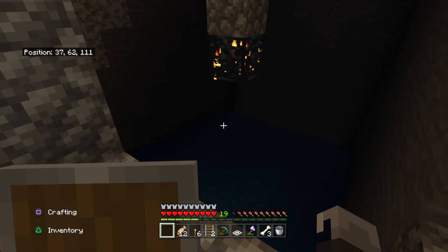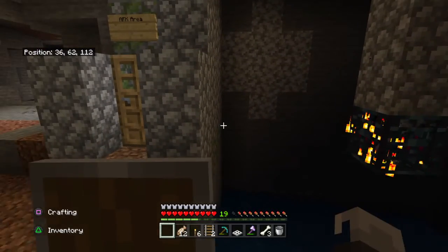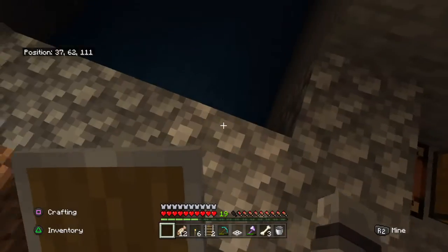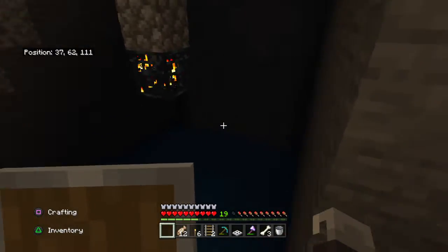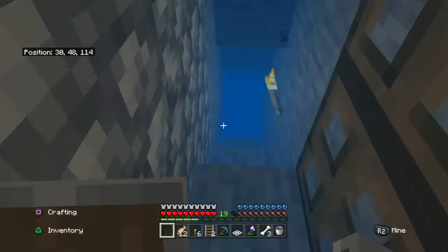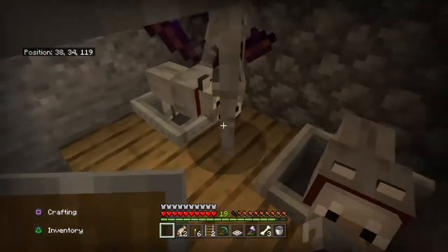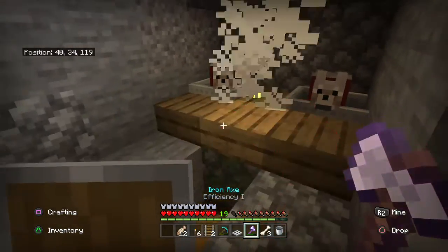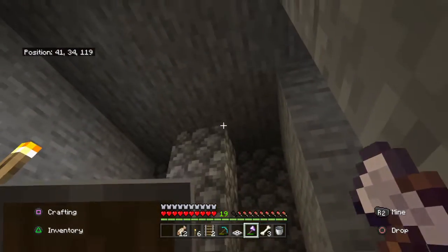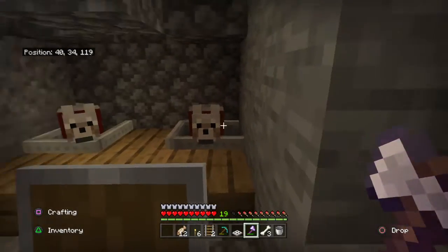So basically this is the skeleton spawner. What happens is I dug around it to be about nine by nine. And then I made this go across - down there there's a hole right there with water, which leads to a hole that's 22 blocks deep. And you see I have dogs - under these dogs they all have half a heart and then these dogs just kill them, and I'm getting a lot of loot.